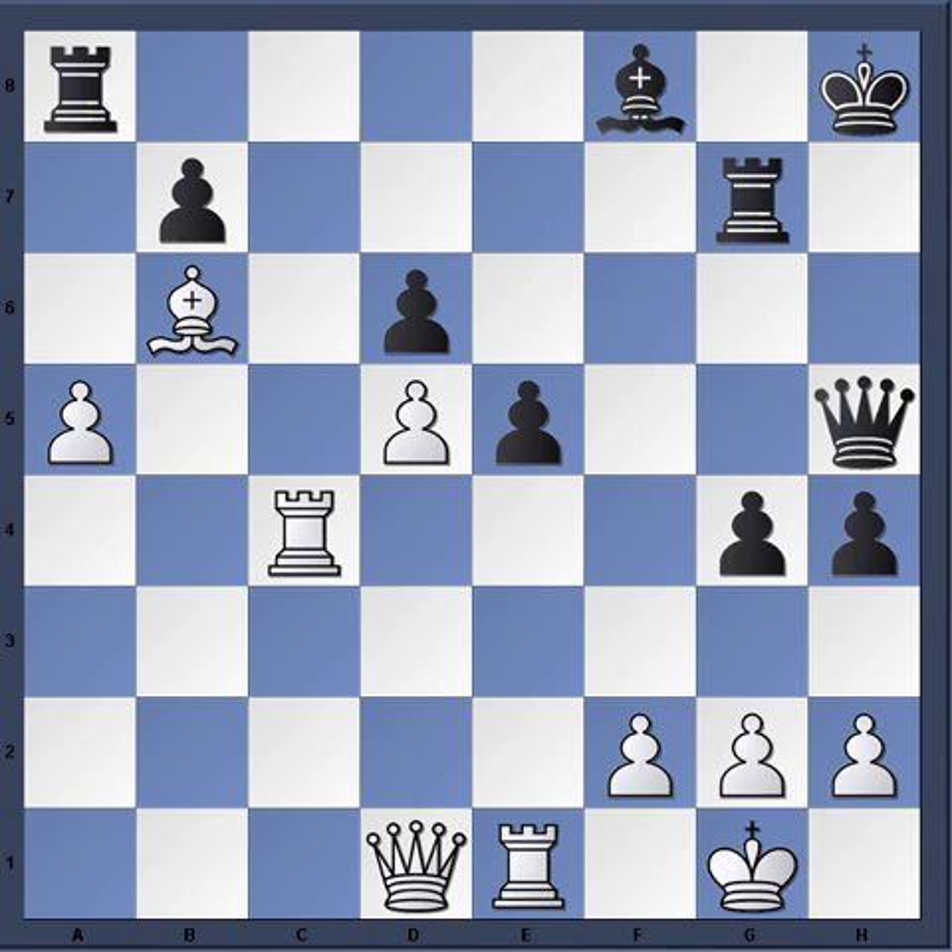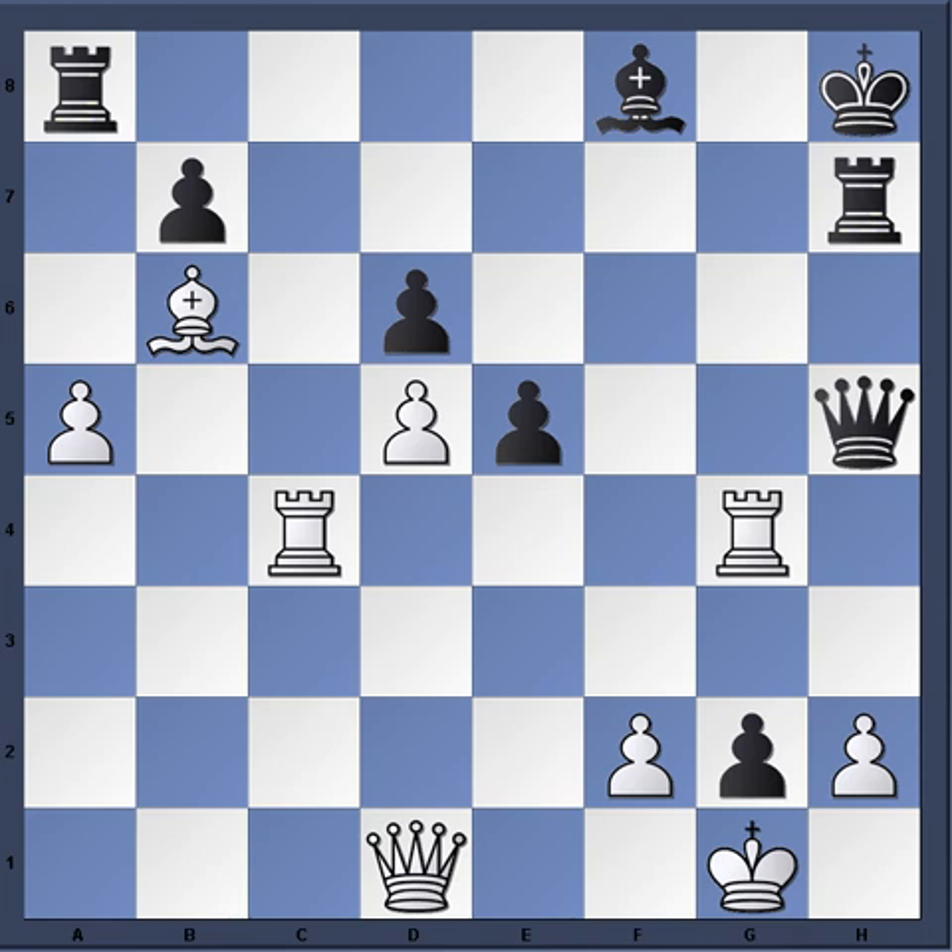Karpov played queen d1, which threatens to move h3 since the queen on h5 is not protected. H3, rook e4, h takes g2, rook takes g4, rook h7 — this forces the h-pawn to move, exposing the king side a bit. Karpov reaches the time control here. He missed a win on move 35 by playing knight takes f5 — rook takes c8 just wins. Now he's in this ending with an adjournment and has to figure out how to convert this advantage.